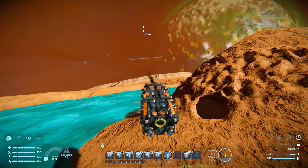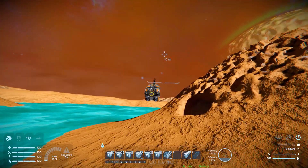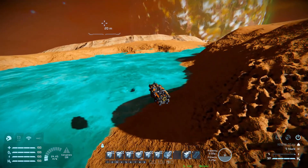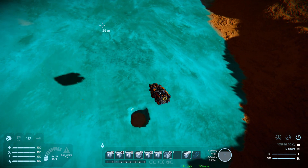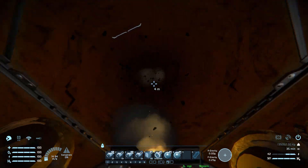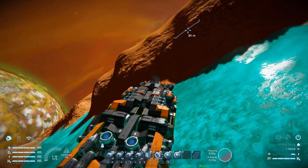That is the tunnel we can make by holding right click and the left mouse button. We can make a nice little base inside there, and we are perfectly fine going at a 90 degree angle because we've got enough thrust to reverse all the way out. Reversing ourselves out, and away we go.